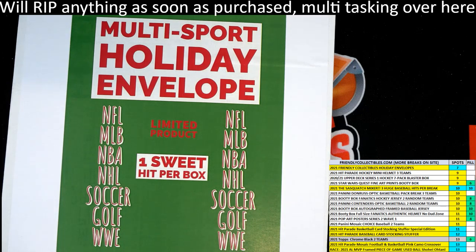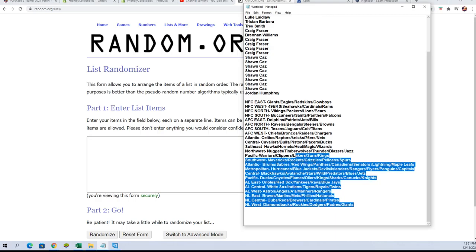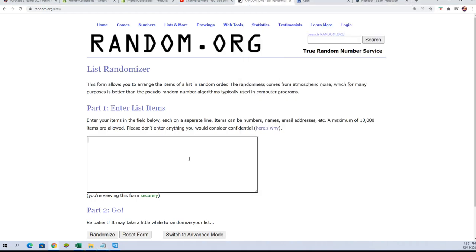Luke, you were the last one that got in this one, so let's crank it. Let's see what we got here. All right, so the first thing we're gonna do is let's random the divisions up. We have 24 divisions, so this is the first thing we're gonna do here. Let's copy all of the divisions.